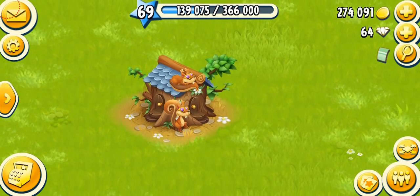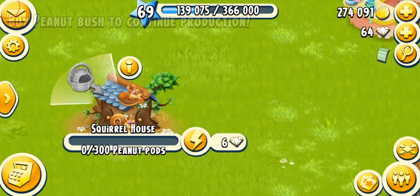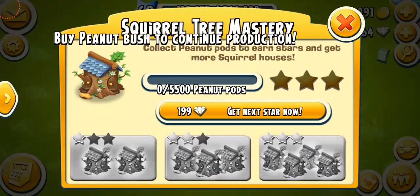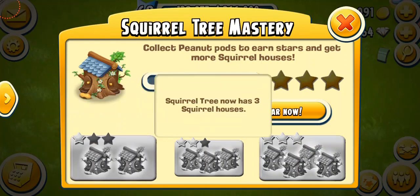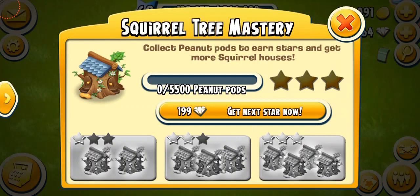Now what are these squirrels doing? Basically, they don't have anything to do — they're just sitting there. It's telling you to buy a peanut bush to continue, or you can spend six diamonds. If you have a look at the mastery of the squirrel tree, it shows that you collect peanut pots to earn stars and get more squirrel houses. Either spend 199 diamonds, or the actual squirrels have to collect 5,500 peanut pots to get the next star, which is level one. Then your treehouse is going to have two houses, then three houses, and finally when fully mastered, about four houses with eight squirrels.